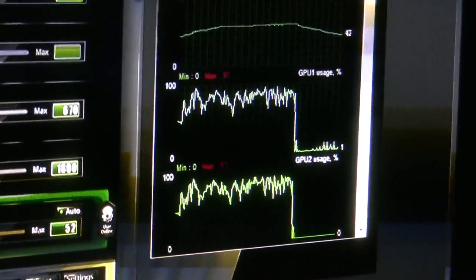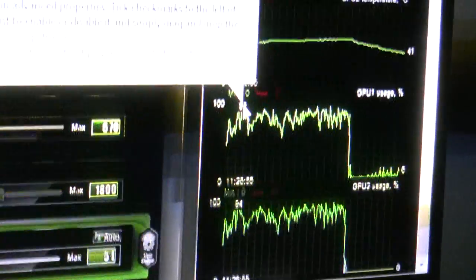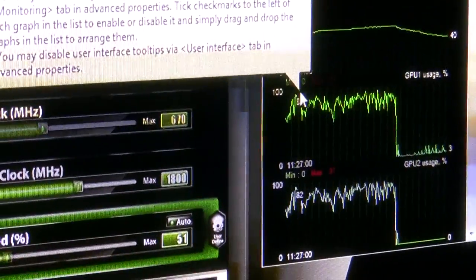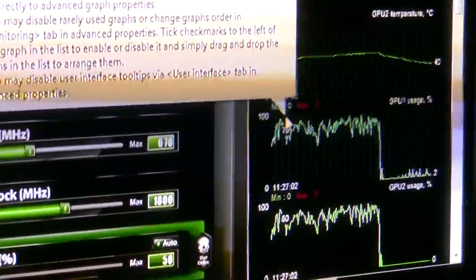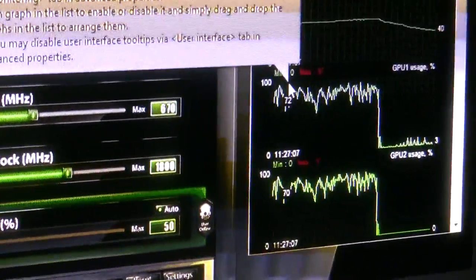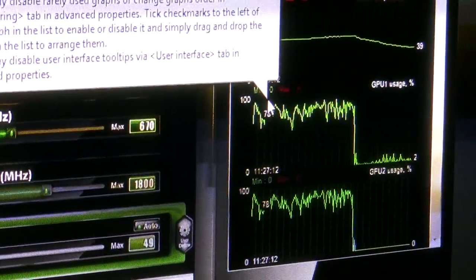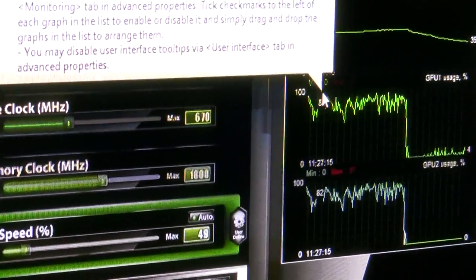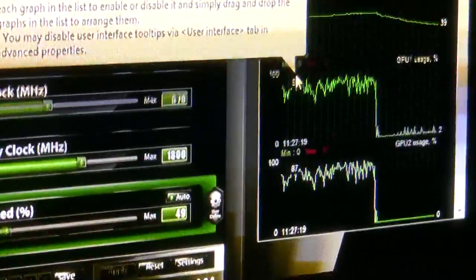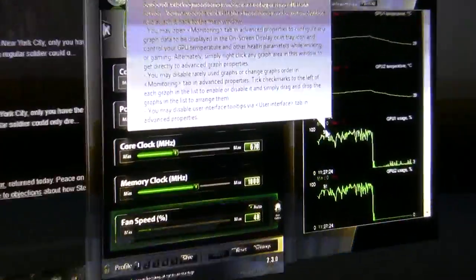One thing I did want to note — you see that GPU utilization? See how it's not really peaking? It's going up and down. I think that might actually be symptomatic of a CPU bottleneck. When I was running Combuster it pegged it, but I think it's being held up by the i5 or i3 Ivy Bridge. But 75 frames a second is nothing to shake a hat at — for a $100 CPU, it does very well.